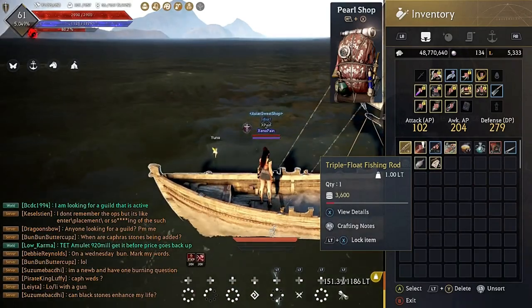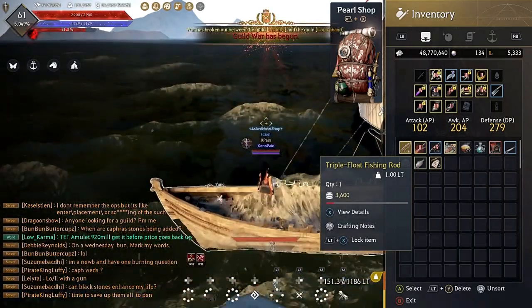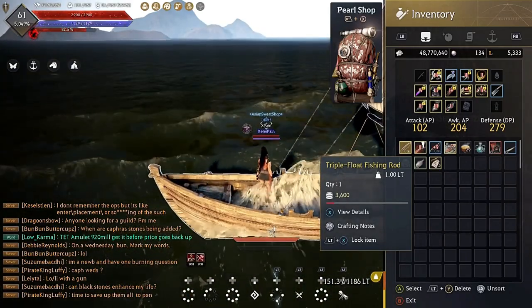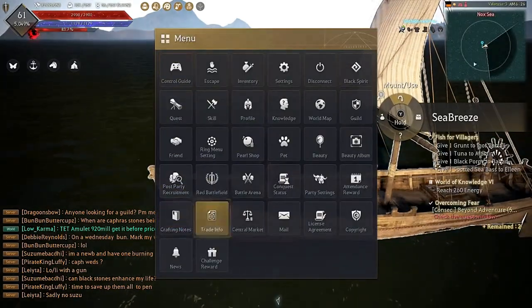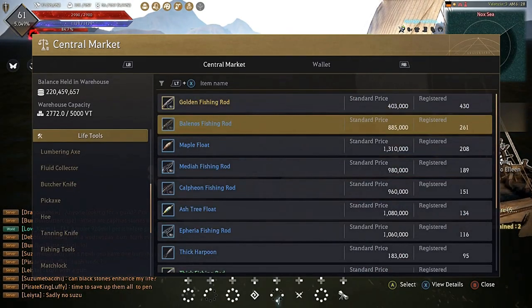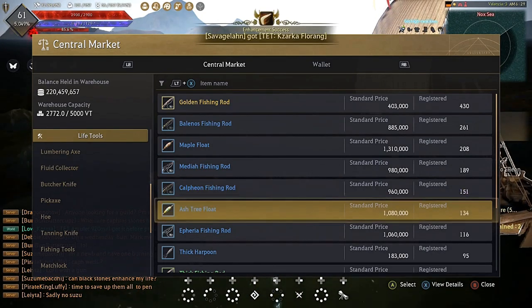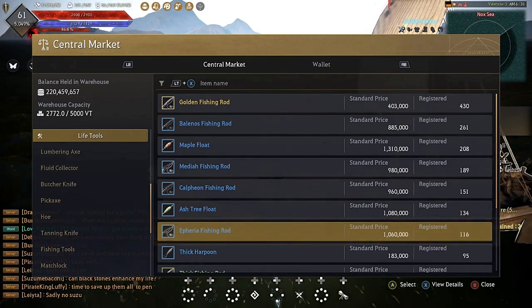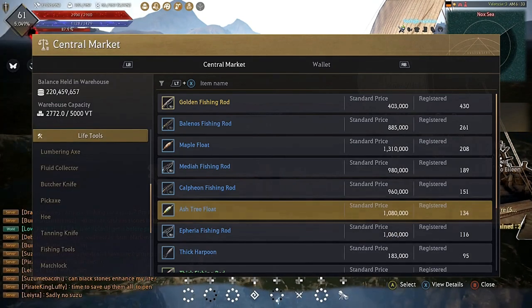First up we have rods. The two best rods in the game — the only rods you're going to need — are the Triple Float Fishing Rod, which will come out later for PS4 players and is out now on Xbox, and the Belanos Fishing Rod. You can get the Belanos Fishing Rod from the central market by going into Life Tools then Fishing Tools. Do not buy the golden fishing rod, maple float, Mediah fishing rod, Calpheon fishing rod, ash tree float, or any of those — they're worthless.